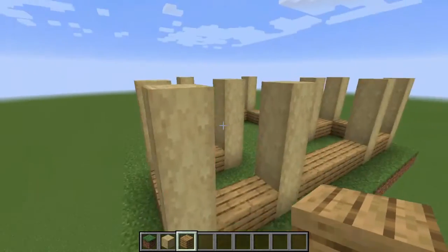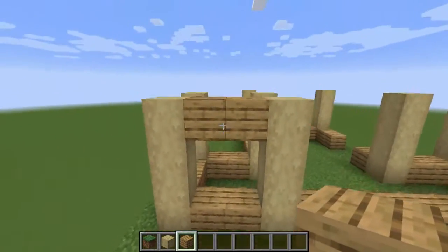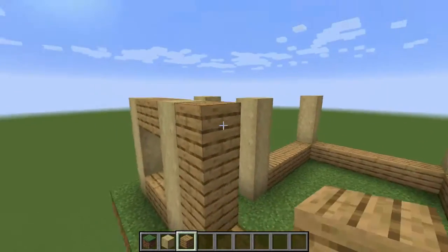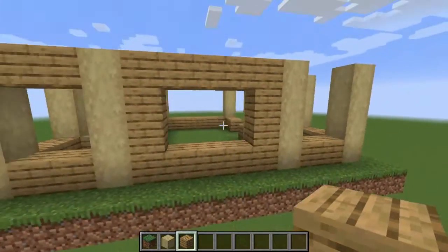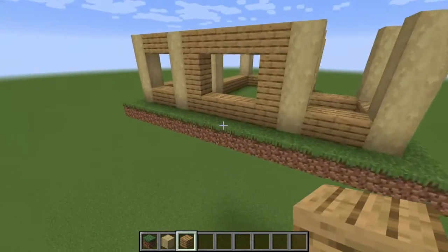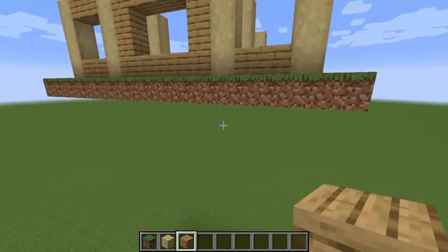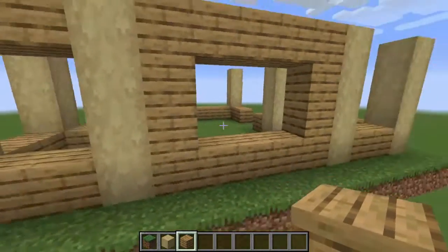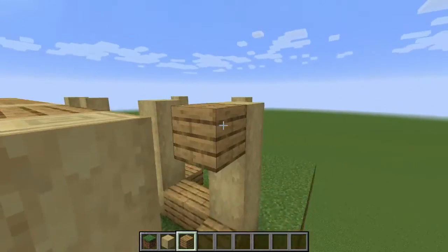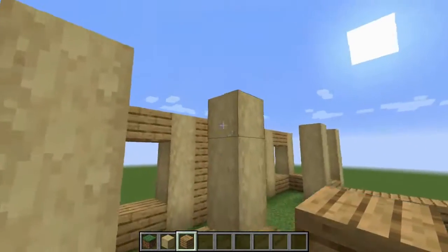Now starting from the front left corner again, we put two oak planks above — this is where a window is going to be. For the bigger five-block-wide window, we do kind of an upside-down U shape with the planks, creating a little box. This is a typical window box you'll see in a lot of Minecraft houses. I wanted more detail but kept it simple given the small island size.